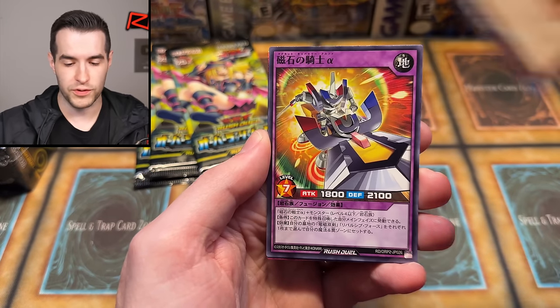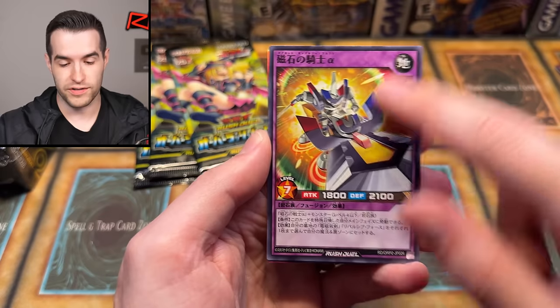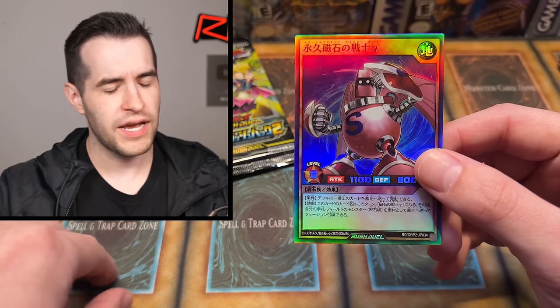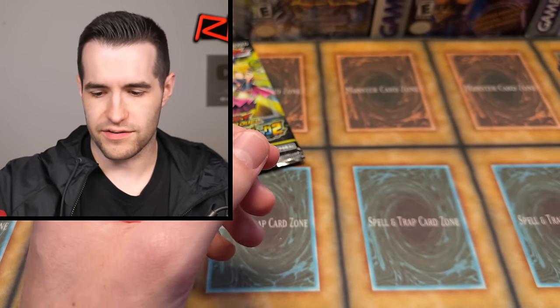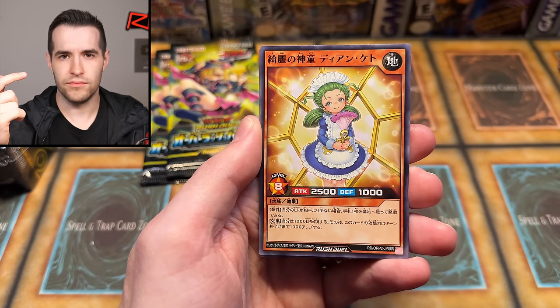Definitely a Magnet Warrior — you see those magnets. Oh, a retrain! Alpha, beta — this is Gamma. Because I kept trying to say Valkyrian, that's definitely not it. That's the big one. A retrain of Gamma — not Beta. Beta is the yellow one. Okay, we have a little maid lady. We have another... oh, we got something. They always look like normal monsters at the bottom, which we don't even want — cause we're looking for Dark Magician Girl. We want an effect monster.